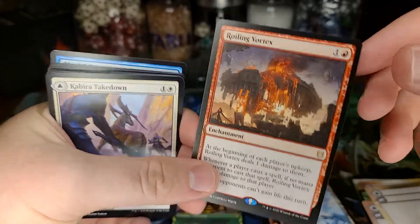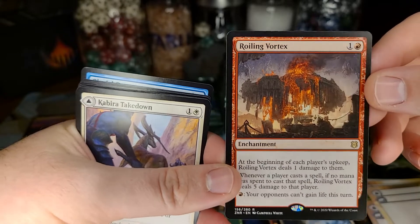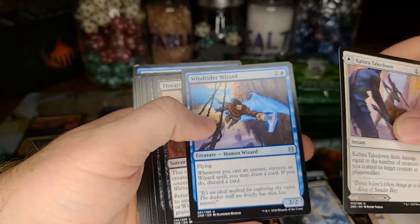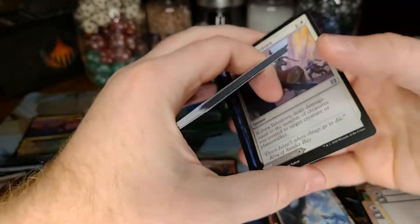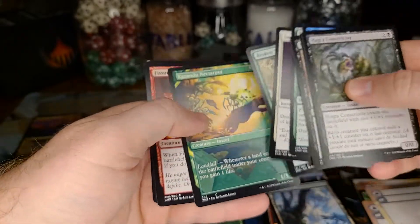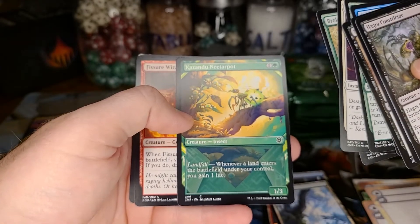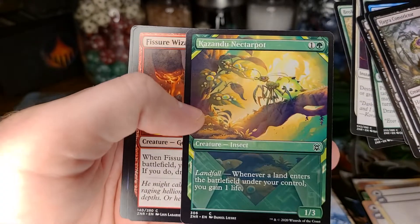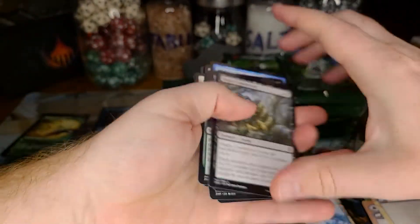I think this is a really strong main board or sideboard potential card for Modern against burn. I want to bring it a little closer — yeah I like that. Let's pick up the pace a little bit. I will say that the artwork on these lands is way way better than the Battle for Zendikar artwork lands.